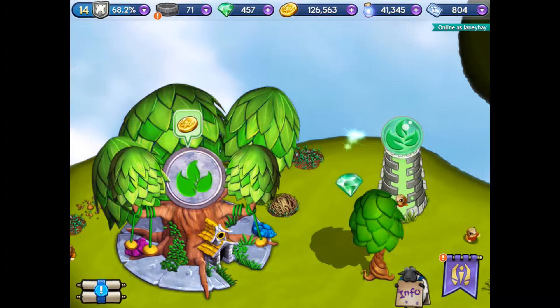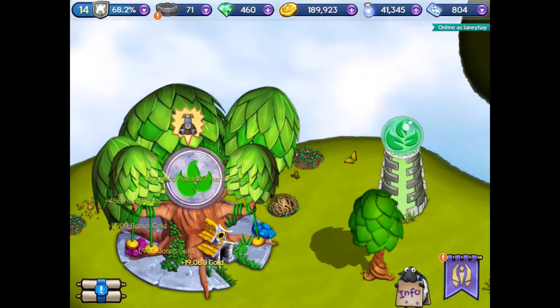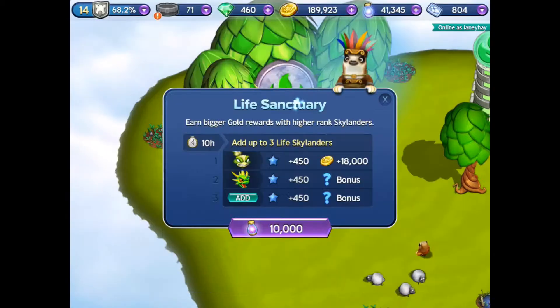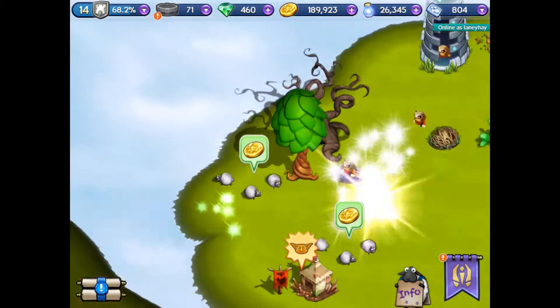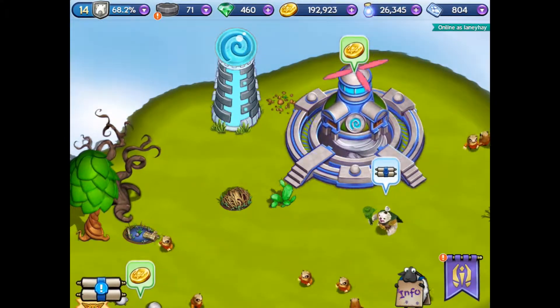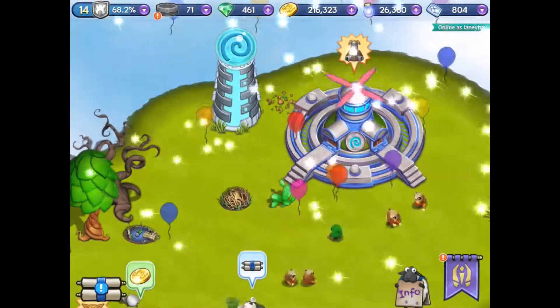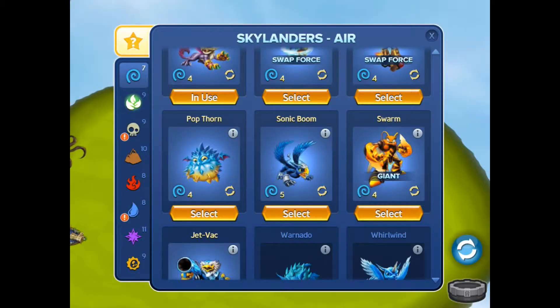Here I am on the life island - again things to be collected, which is good. I'll send them off. That's Stink Bomb. Here's my air island - once again I'll collect from there. In the last segment I could only send one Skylander off because my energy was low, but I should have enough to send three off in this one. First time I think I'm sending three from the air island.